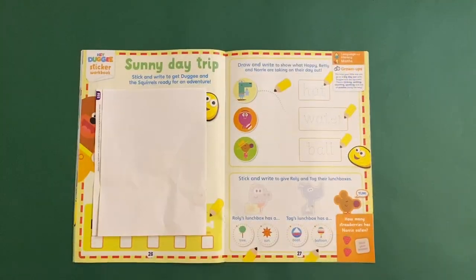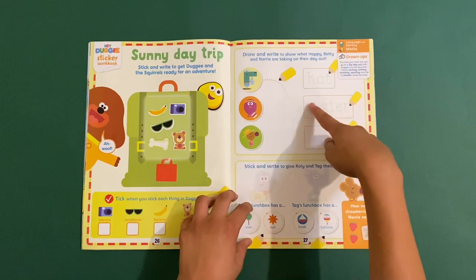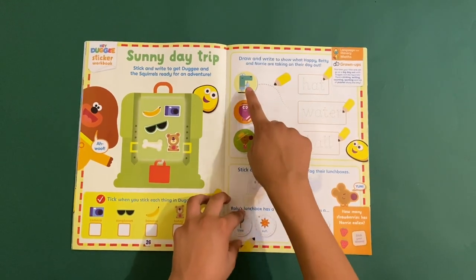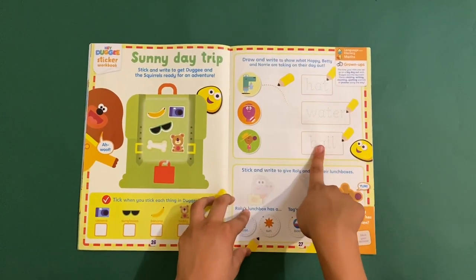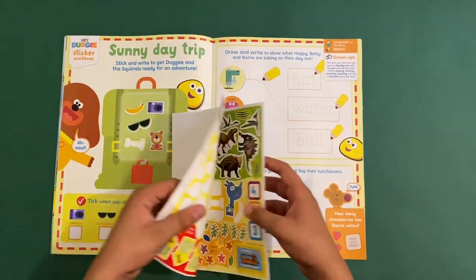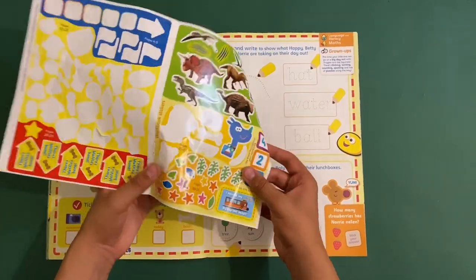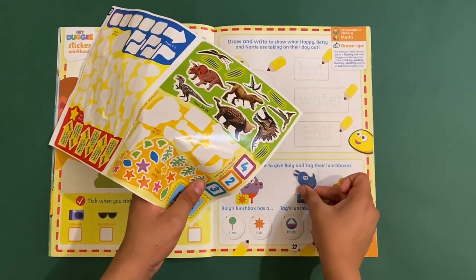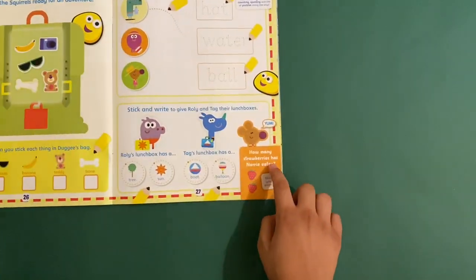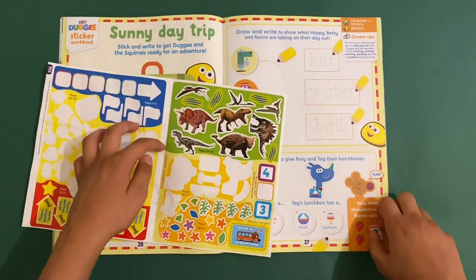On this page: draw and write to show what Happy, Betty, and Nori are taking on their day out. Nori is wearing a hat, Happy is taking a bottle of water because he loves water splash, and Betty has got a beach ball. Then stick and write to give Roly and Tag their lunch boxes. Here's Roly's plate, and here is Tag's plate full. How many strawberries has nobody eaten? I think it's two.